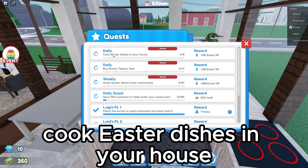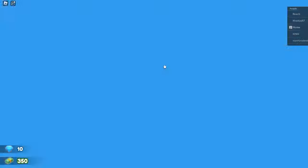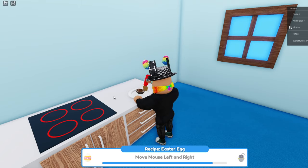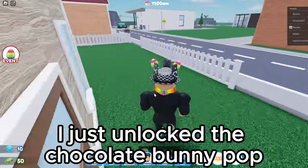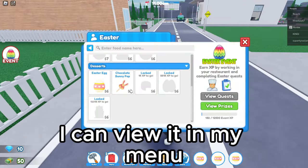For example, cook easter dishes in your house. I'm gonna try that now. I just unlocked the chocolate bunny pop by getting event XP. I can view it in my menu.